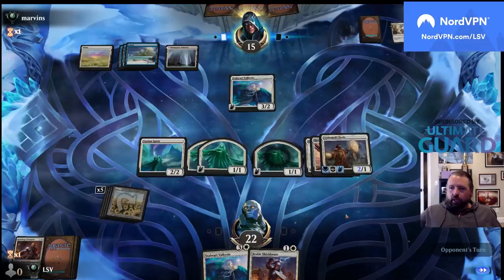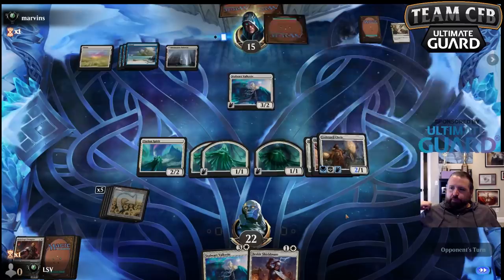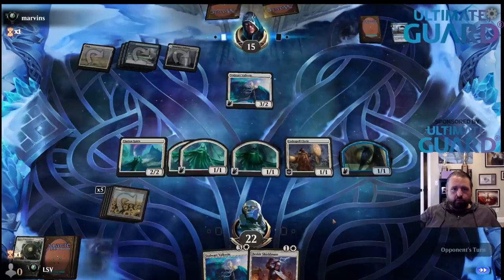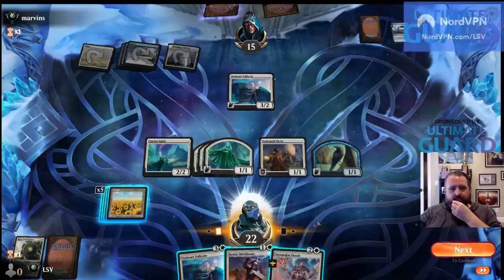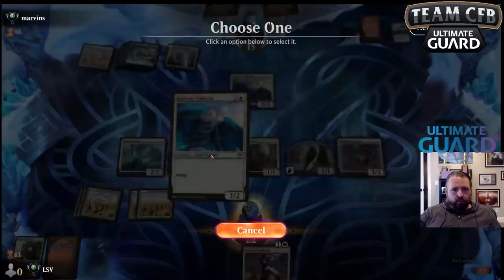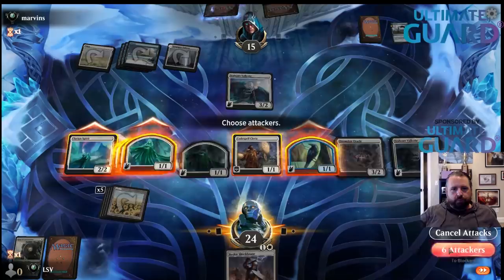That is pretty good in this particular case. They're going to Foretell a card. Now especially if I just draw a land I don't really have great attacks. I could trade — I think what I'll do is just cast Doomscar Oracle, cast the Valkyrie for two mana, and then attack with everything. If they block Clarion Spirit they take five and I trade; if they block a 1/1 I'm throwing away a 1/1 for six or seven damage.